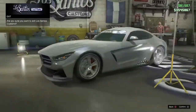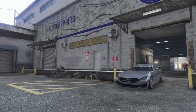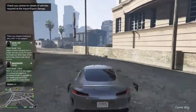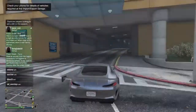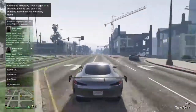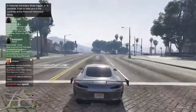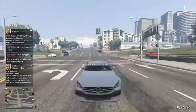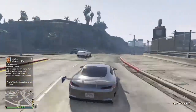How does it really perform? The Benefactor Schlagen GT is actually a really good all around vehicle in my opinion. It has some pretty good top speed, but one of the biggest improvements in comparison to vehicles like the Tulip and the GTO is that they finally fixed the bounciness with the vehicle. With the Tulip and the GTO they bounce around every time you hit a bump in the road, but here it sticks pretty well to the road, which is really good — it has some awesome traction.